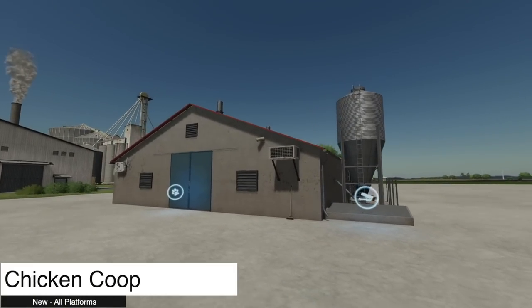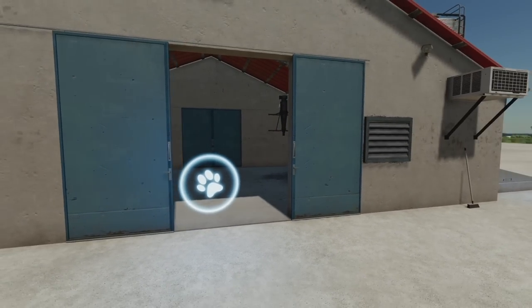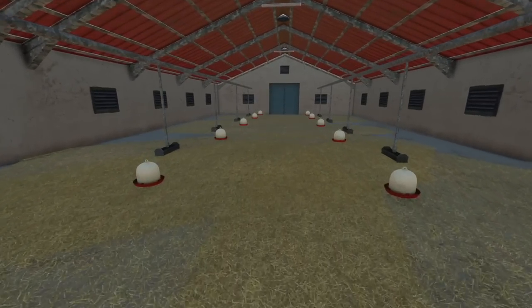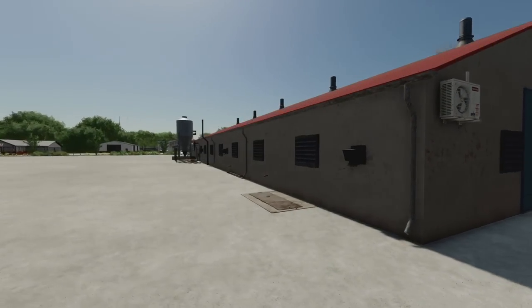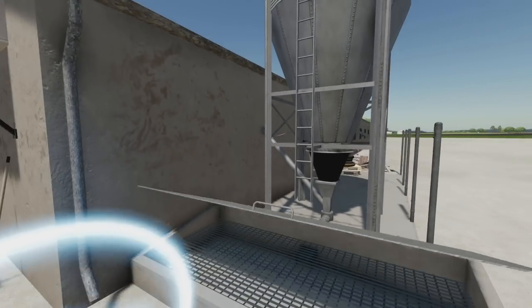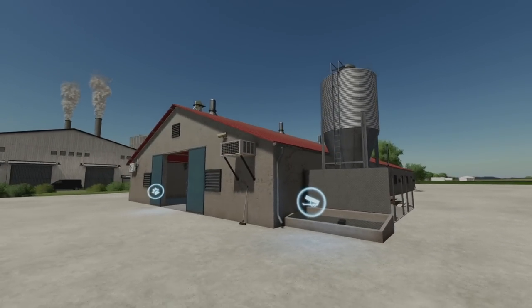Next to last new mod for all platforms today is a chicken coop. This chicken coop holds 1,500 chickens — more than the 1,200-capacity one from yesterday. Get about five or six of these and you'd be set.